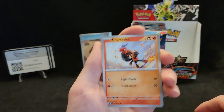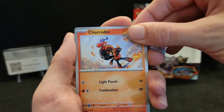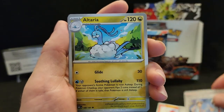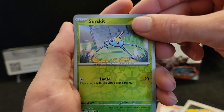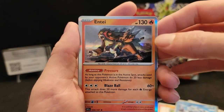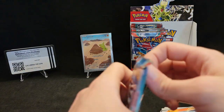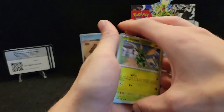I kind of miss doing the tricks but it's so convenient not having to rotate the cards around. Ponyta, Lillipup, Crabrawler, Team Star Grunt, Altaria, Mawile, reverse Surskit, reverse Froakie, and a hollow Entei. I really like that hollow Entei artwork.